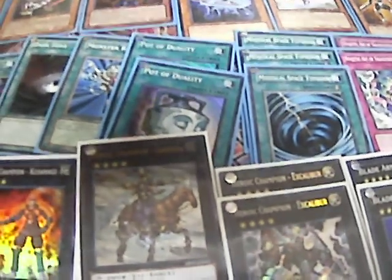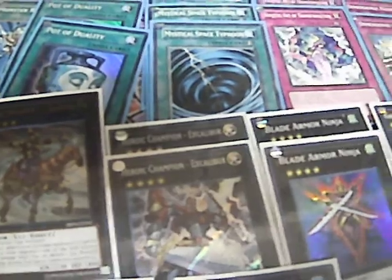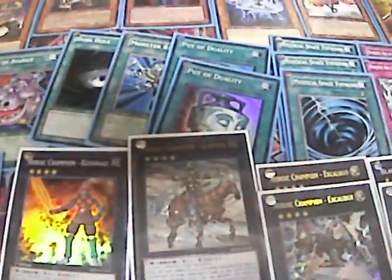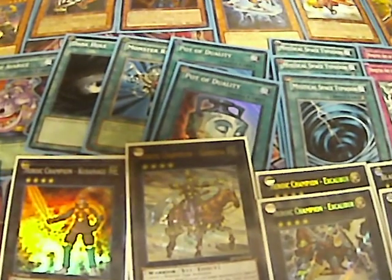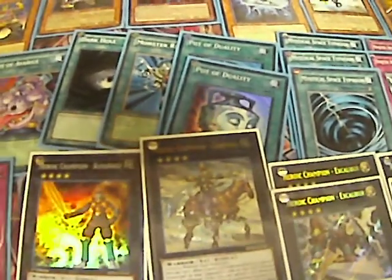And then Gandiva — Gandiva's pretty good. Excalibur, two Blade Armor Ninja. If you don't know what Blade Armor Ninja does: once per turn, it's a level 4 or lower monster special summoned to your opponent's side of the field during the damage step. You can detach an XYZ material from this card and destroy that special summon target, so it's pretty good.